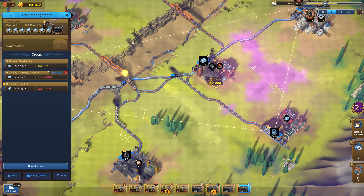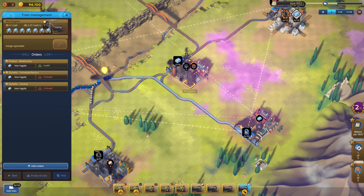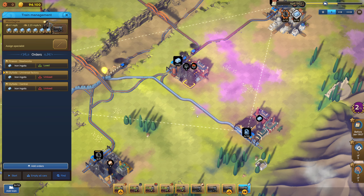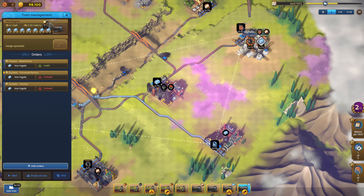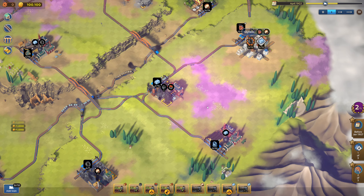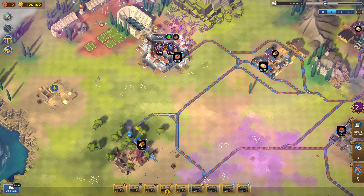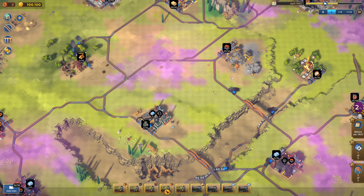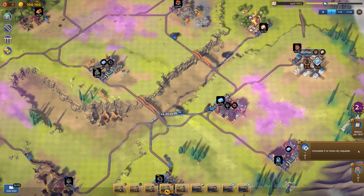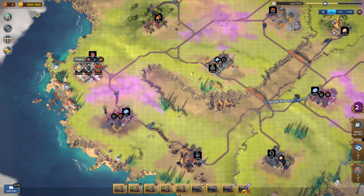I think that's a better setup. Go here, and then if he has ingots after he left from here, then he will go into the city. We can get the dumbbells up and running. 20 bikes to do — we're in 1902 now, so we only have five years left actually.